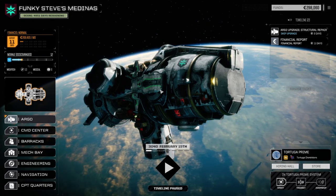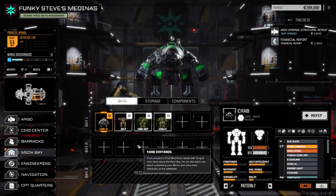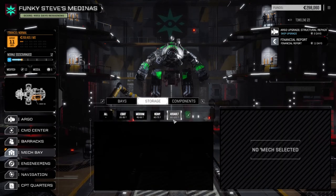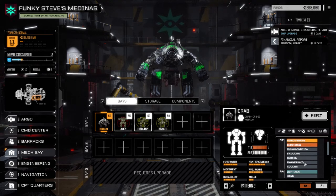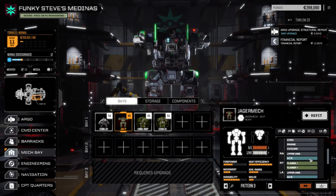We're going to the mech bay real quick so you can get an idea of what we've got. We started off with five mechs - there was a Jenner, I sold that. Going into storage so you can see I don't have any other mech parts. I sold the Jenner because we needed money to get through the first couple of months. We've got a Crab - the newer version with light AC5s, bonus medium lasers, and MMLs. We've got the Jaeger mech with two clan Gauss rifles.